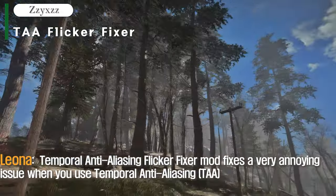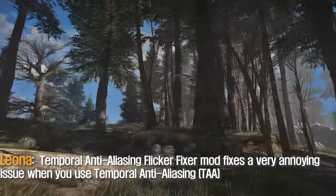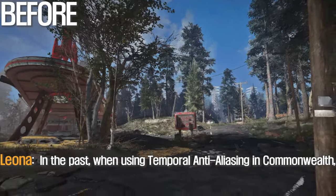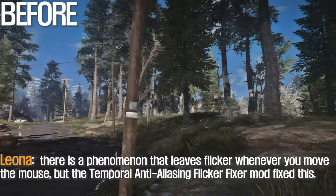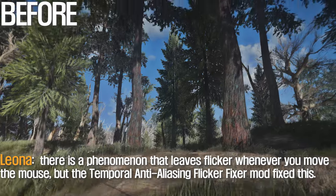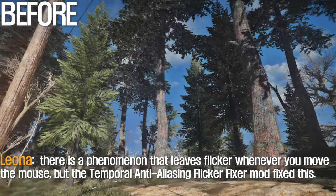Temporal anti-aliasing flicker fix is a mod that addresses a very annoying issue when you use temporal anti-aliasing. In the past, when using temporal anti-aliasing in the Commonwealth, there was a phenomenon that caused flickering whenever you moved the mouse, but this mod fixes that.